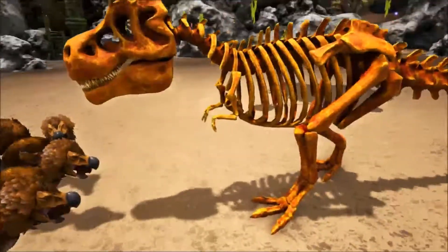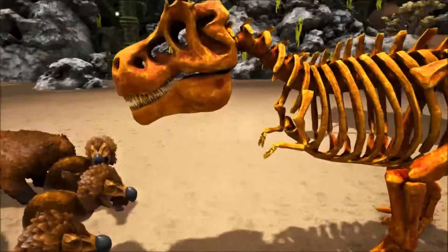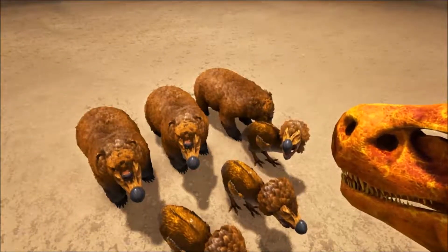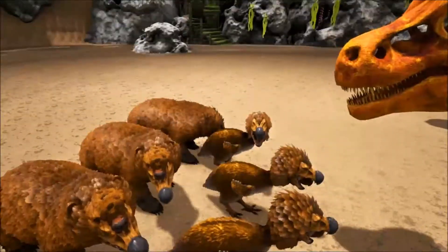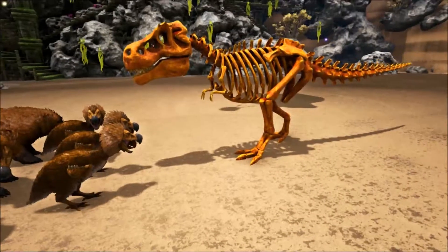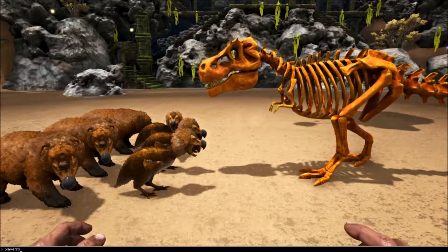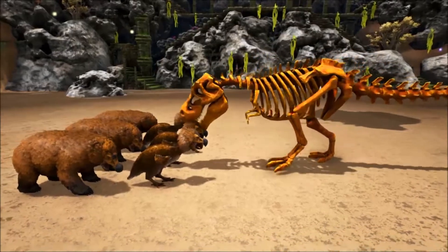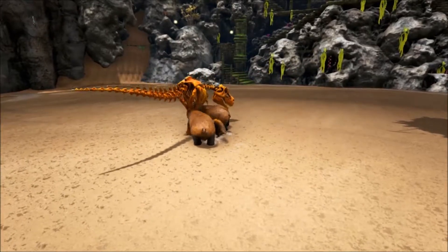Jetzt habe ich hier einen ACAC-Rex. Das sind anscheinend die Alpha-Tiere, nur halt in Skelett und in Rot. Auf jeden Fall ist das jetzt der Rex davon. Ich glaube, der wird ein bisschen härter. Deswegen habe ich jetzt auch mal sechs Stück von denen hier aufgestellt: also drei Dodo-Bären und drei Dodo-Birds. Der Rex ist zwar Level 1, aber die anderen sind halt auch nur Level 1.